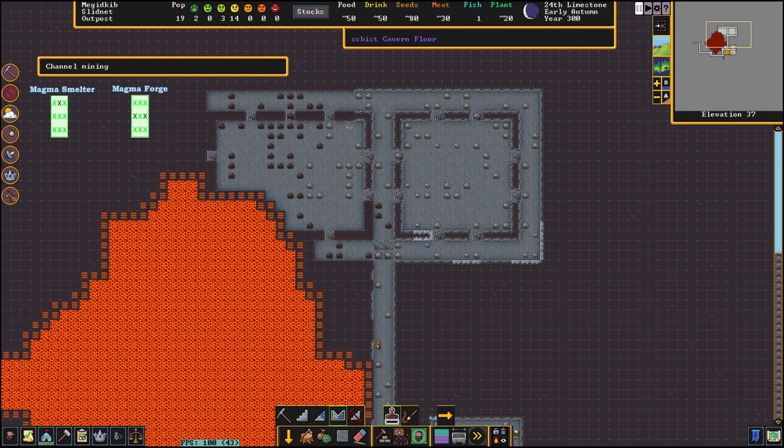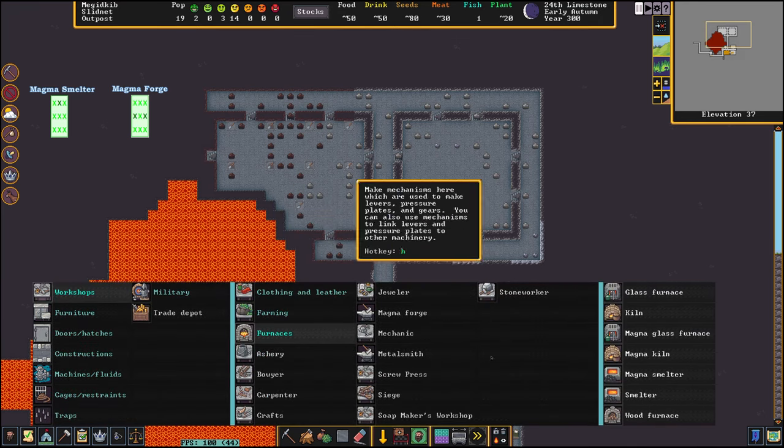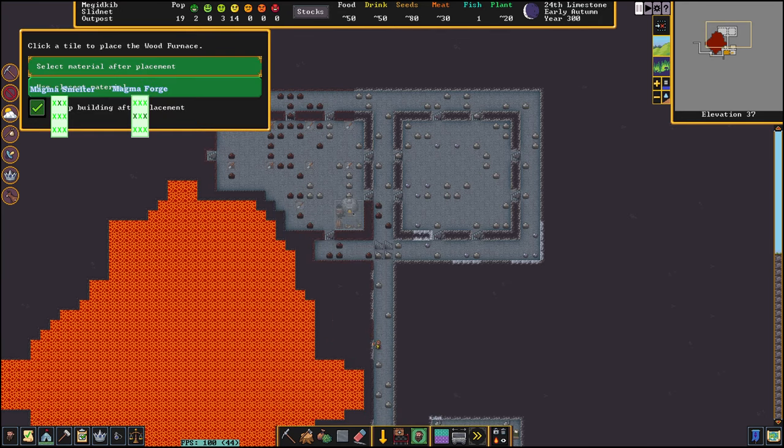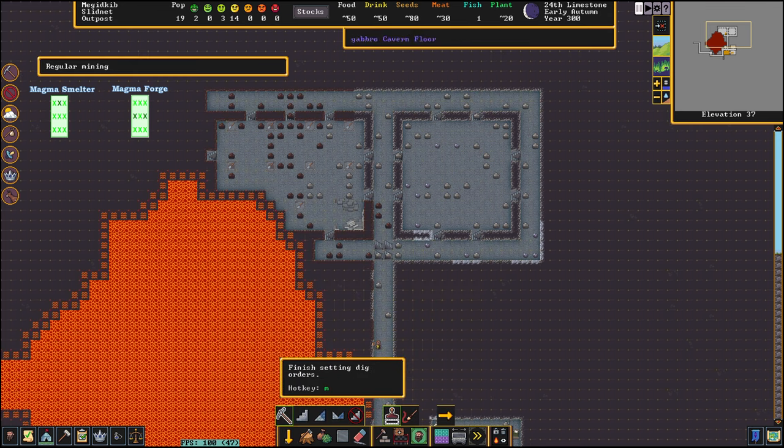We will channel here, here, here, and here, so we will have four workshops. A channel here and here means we will have eight workshops total, and this will be the ninth. This place will be for our wood furnace. We will need steel - if you would like to produce steel you will need coal and flux stone.